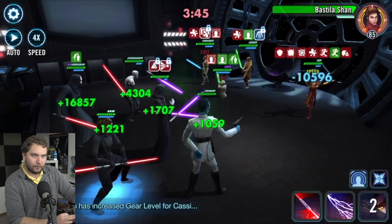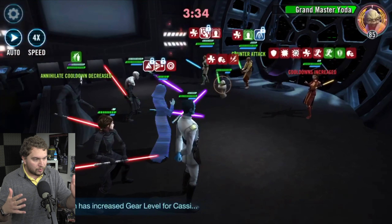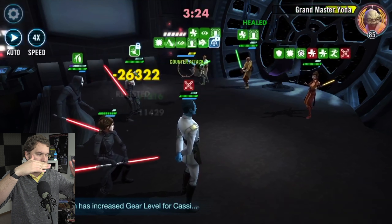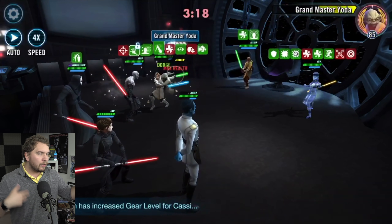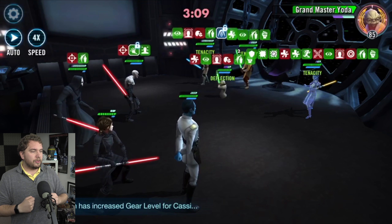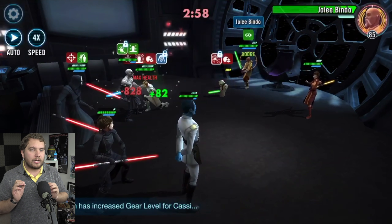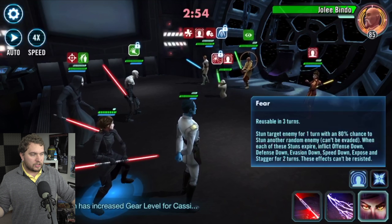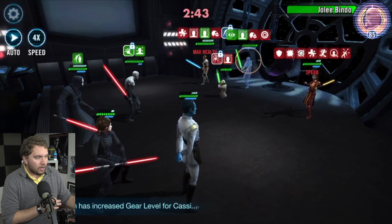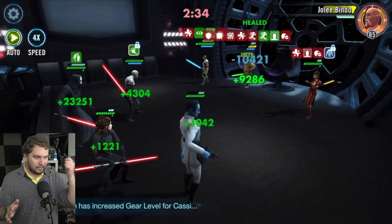Honestly, this is why I'm starting to prefer a Palpatine lead over Treya when facing Jedi Knight Revan — Bastila is spamming so many debuffs between Corrupted Battle Meditation and Fear. She can stun — and you can't evade the stun — potentially stunning a second person on top of that, kind of like Count Dooku. When her stuns expire off enemies, you're applying offense down, defense down, evasion down, speed down, expose, and stagger, which can't be resisted. It automatically happens when the stuns lift up.